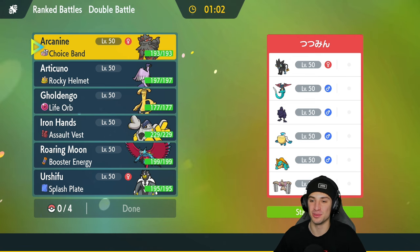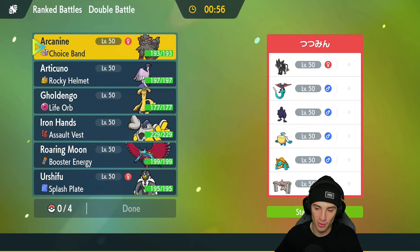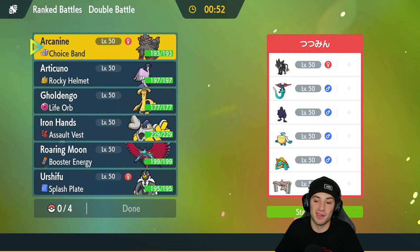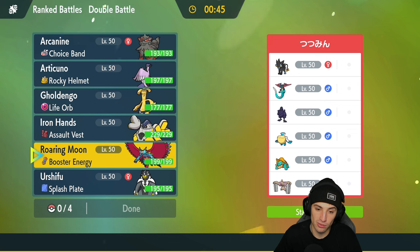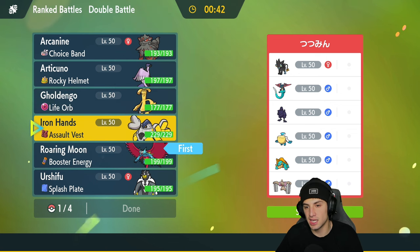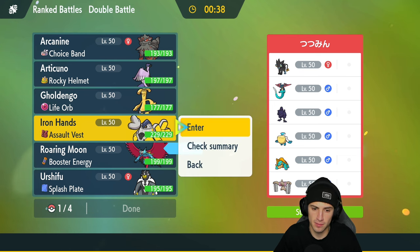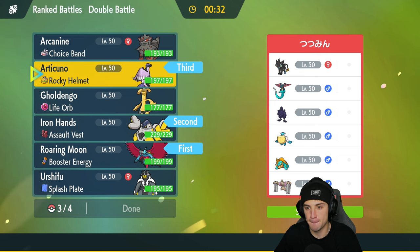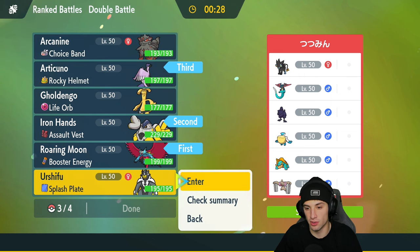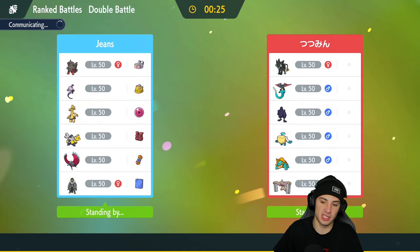On to the final match — we're going up against a very cool team with Luxray, Dragonite, Corvinite, Palafin, Drednaw on the rain squad side of things, and Conkeldurr as a back-end Pokemon. One thing this team doesn't have is weather control, but we do have Tailwind, which could work wonders. I'm going to lead with Roaring Moon and Iron Hands for the Fake Out, bring Galarian Articuno as a back-end Pokemon, and Urshifu since in rain Surging Strikes will just KO everything in one shot with the Splash Plate.